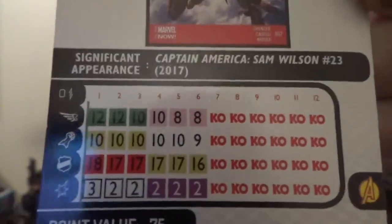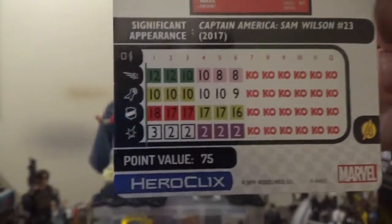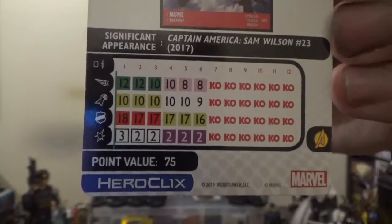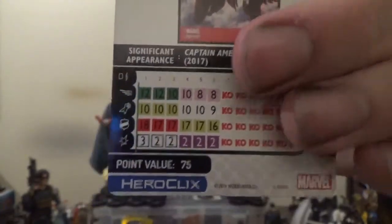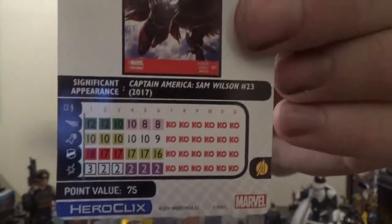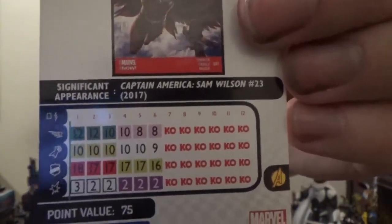Looking at Falcon's dial, we open up on the top half with Charge, followed by Sidestep. On attack, we've got Quake for the top half and nothing on the bottom half. He's got Indomitable, so built-in Willpower is always a plus. We've got Super Senses on defense, followed by Combat Reflexes. Then on damage, we have a special power, I've Learned from the Best — Close Combat Expert as a close action, meaning he can use Close Combat Expert in conjunction with Charge. It's always nice to see special powers that turn Close or Range Combat Expert into a close or range action, especially when they coincide with Charge or Running Shot. Then we have some end-dial regular Close Combat Expert.